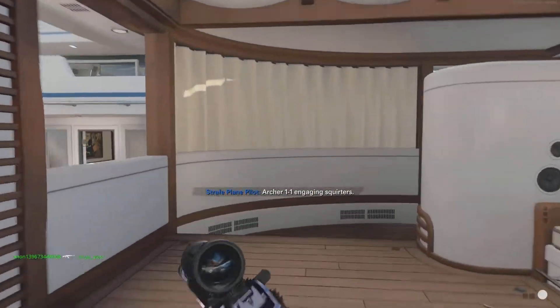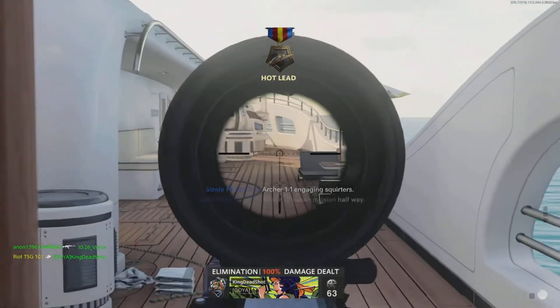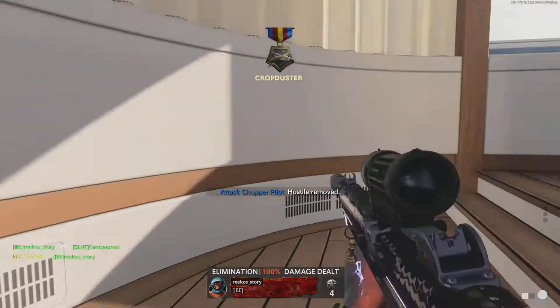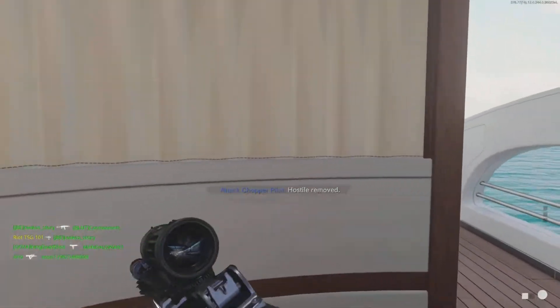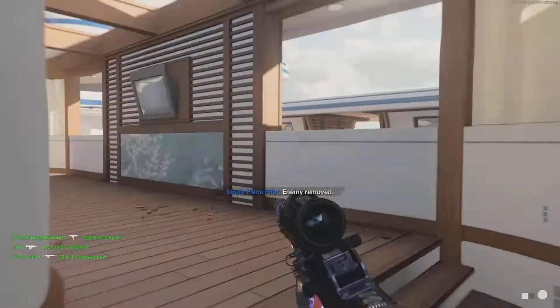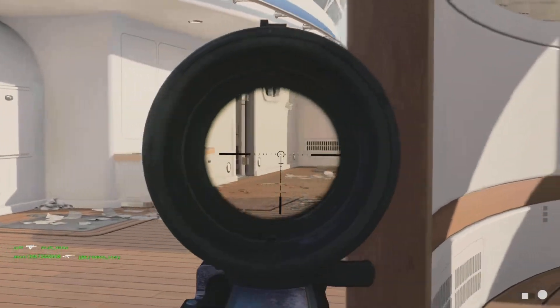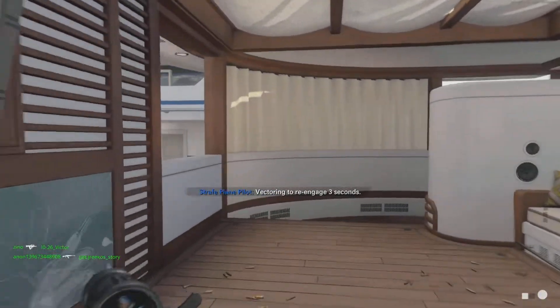Rochelle 1-1 engaging squares. Attack, triple mission, halfway. We hope you're removed. Enemy removed. Vectoring to re-engage, three seconds.